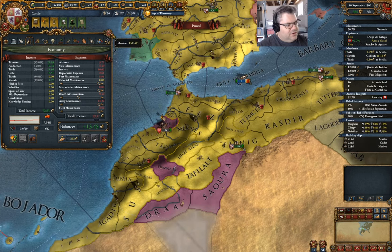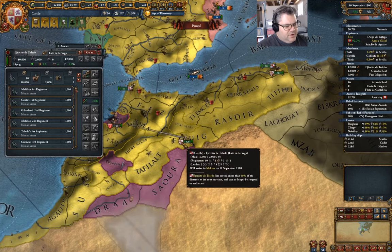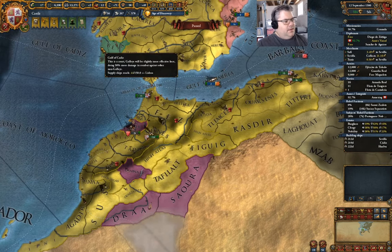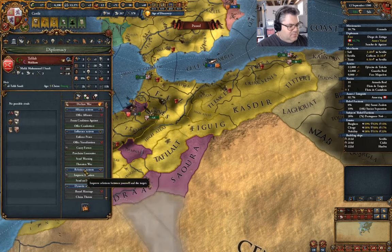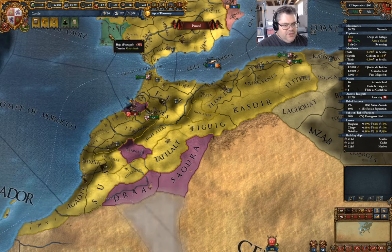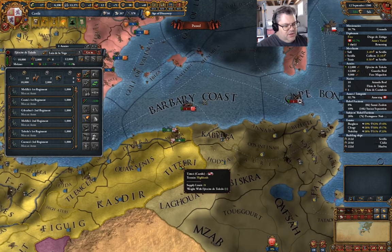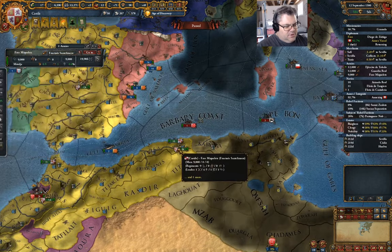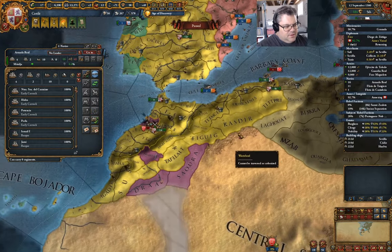Do I have war taxes enabled? I do. This may be a dumb idea, but I'm just going to yoink these territories. Diplomacy — declare war and we're going to take this guy. I don't need those allies. Confirm. Yes. Now you can go in there. And I don't think I'll touch any of Tunis's territory. Maybe I'll just go in here — pop you out.